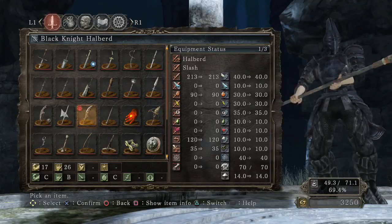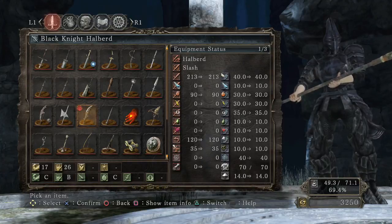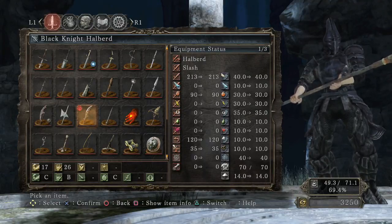What makes this weapon unique is that you can actually infuse it with fire. What that's gonna do is decrease the base damage a little bit but increase the fire damage more. I think it's something like 20 points off maximum base damage versus 40 points on top of maximum fire damage, so all around it's not too bad.